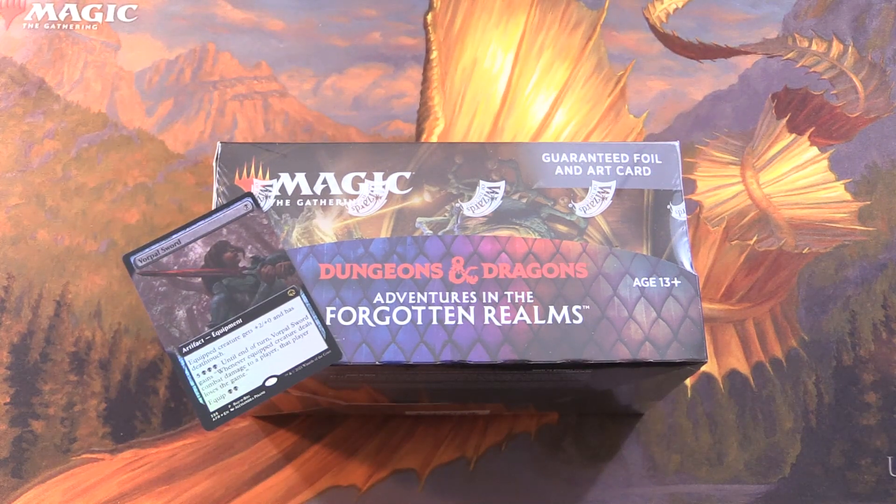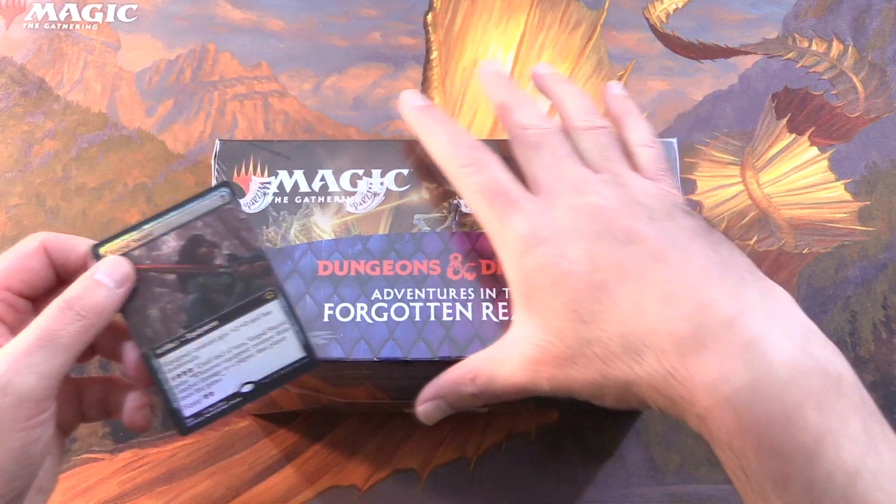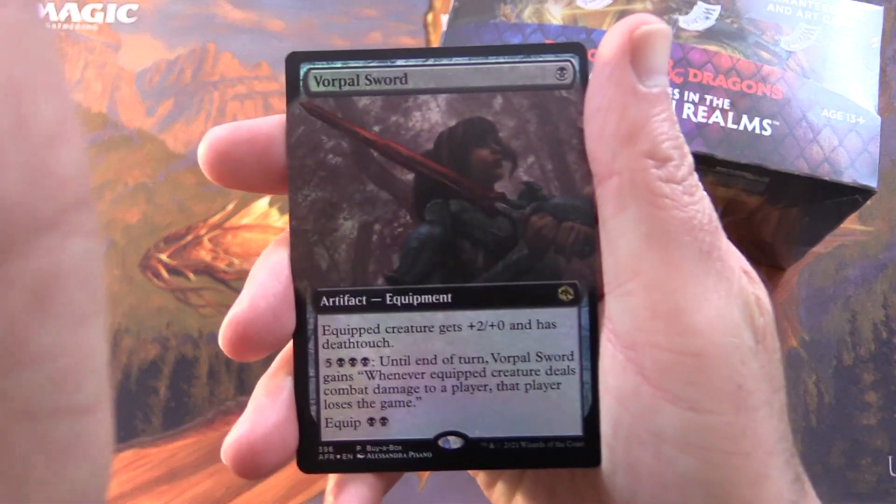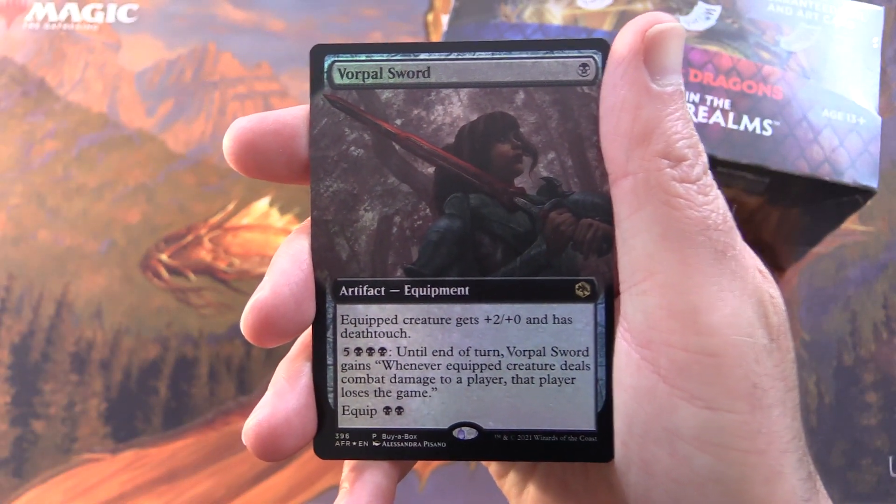Today on MTG Unpacked, we're getting stuck into the latest Magic set, Dungeons and Dragons Adventures in the Forgotten Realms. We're cracking open a set booster box here — we're just going to be snacking on it today. So we'll be grabbing 10 packs, but before we do, let's take a look at the buy-a-box promo.